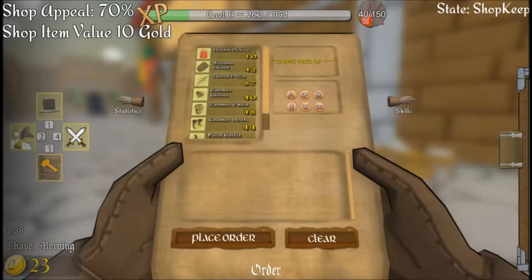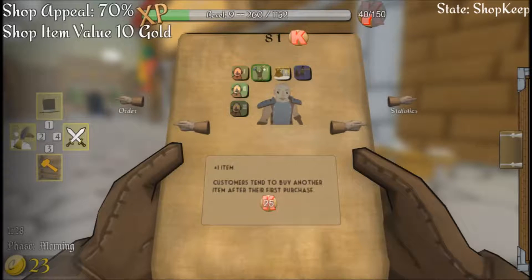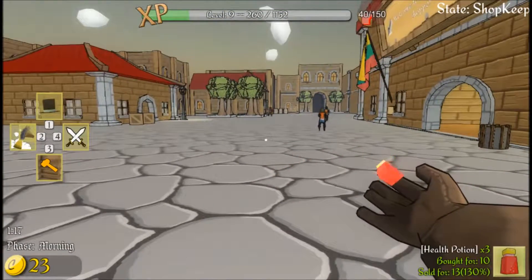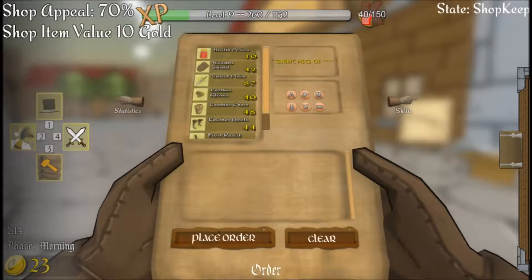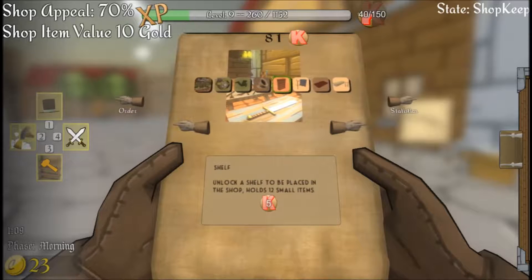Alright, let's go ahead and take a look in here. What do I got going on? We'll check out my skills. I get more money on things I sell in the shop. Customers can buy two things in my shop instead of just one. I get gold as an entrance fee. I bought the perks so I can have a shelf, armor and hat rack, counter, weapon rack - just basic stuff.